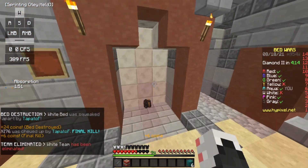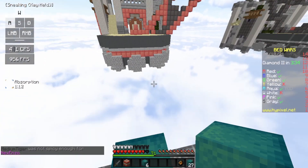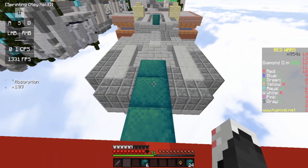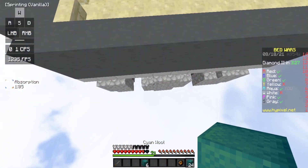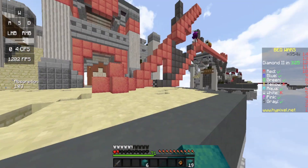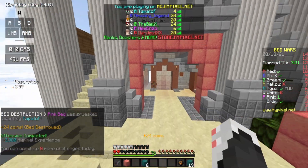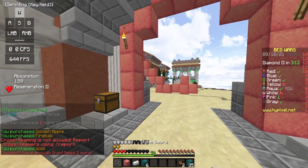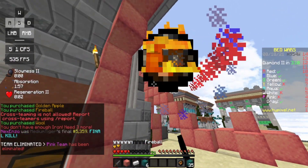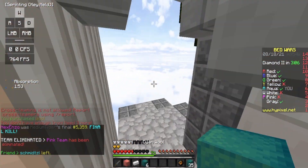That was so clean — good job me. We're at pink base. I don't think he sees me, which is going to be really good. Pearl jump — yeah, let's go! I think I messed it up — no I didn't. Please say he did not see me. That's so clutch, that is perfectly well executed. This guy still has a bed so he has nothing to lose.